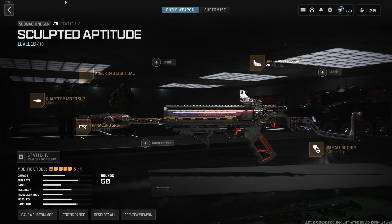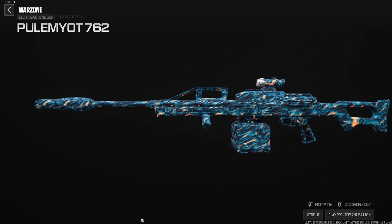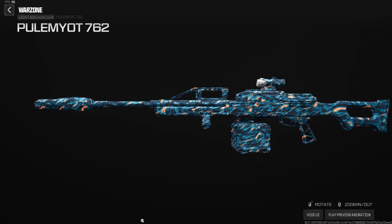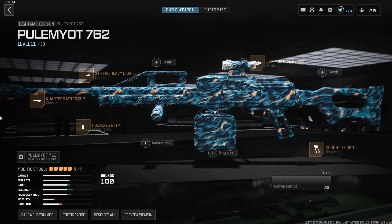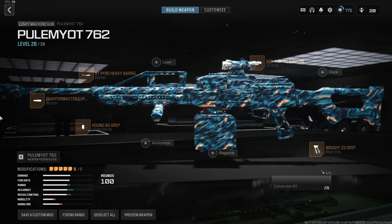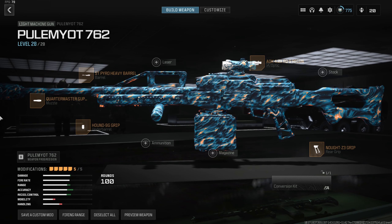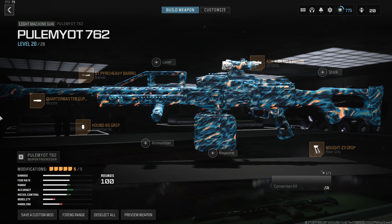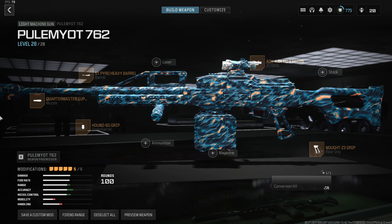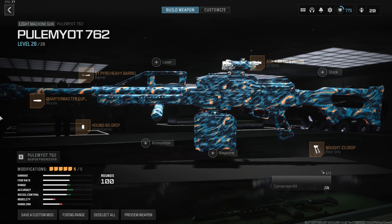The biggest surprise of the season: the Pulmiot 762 with its fire rate boost is now at the absolute top of the meta — it's been useless since the game came out, but now it's incredible without even needing an aftermarket part. Build: Quartermaster suppressor to remove its minimal recoil, Pyro heavy barrel to maximize range and velocity, Hound 9G foregrip for stability and recoil control — it's the best option since paracord and SP10 don't fit this gun — AOK RQ9 Recon optic, and Knot Z3 rear grip, one of the few that gives both recoil control and aim down sight.